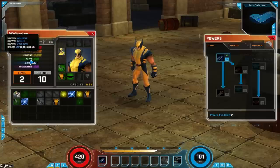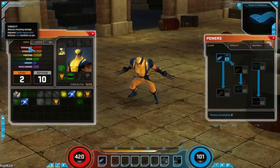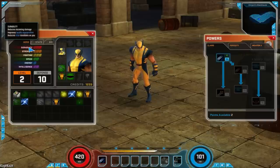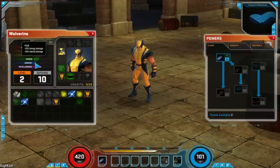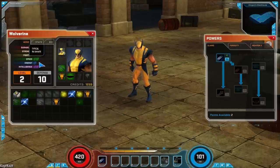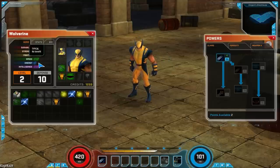Each one of these stats actually gives you some kind of benefit. Durability, for example, reduces damage, improves health regeneration, and reduces stuns. You can actually be weak in an area — Wolverine is only a 1 in energy, so he actually takes more energy damage and more mental damage than other characters. At rank 2 you're average — no benefit and no weakness. It's kind of cool that some characters will actually be weak in certain areas, so as Wolverine I might want to be careful of mystical attacks.